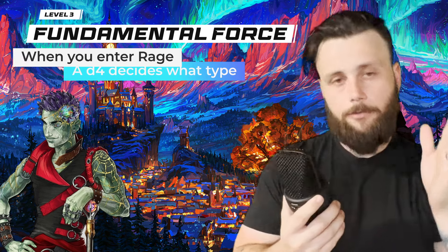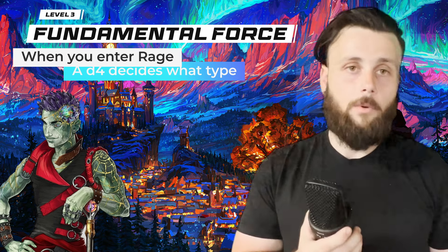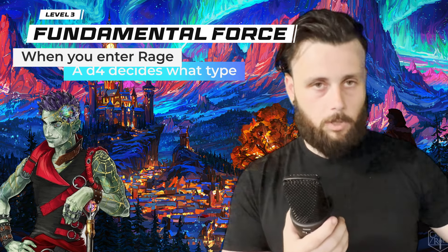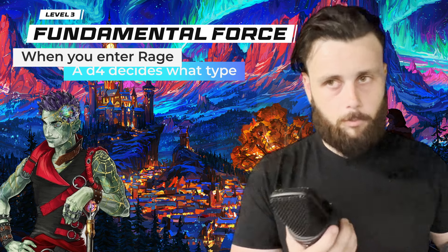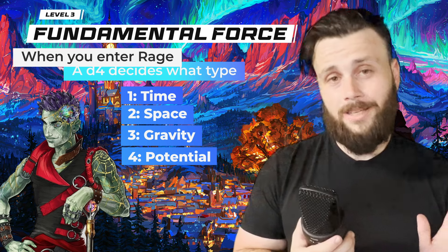Continuing with the randomness — once you go into a rage, your rage now becomes the Fundamental Force. Once you enter it with your bonus action, you have to roll a d4 and the type of rage is determined by the number you roll. There are four different categories: number one is time, number two is space, number three is gravity, and number four is potential. Each one has different abilities, and at higher levels more abilities are added personalized to each type.